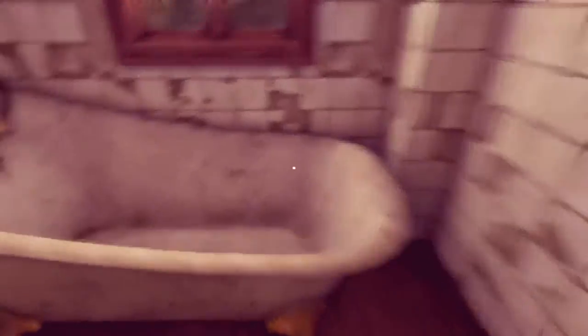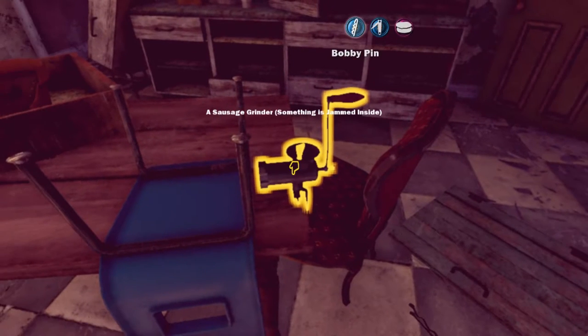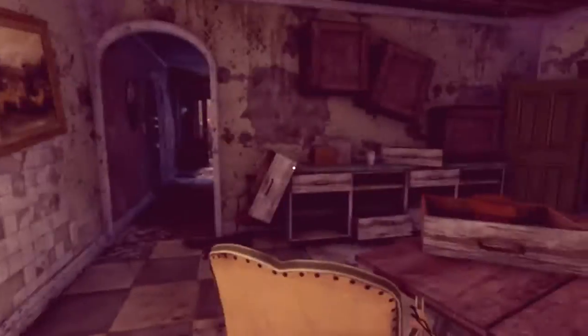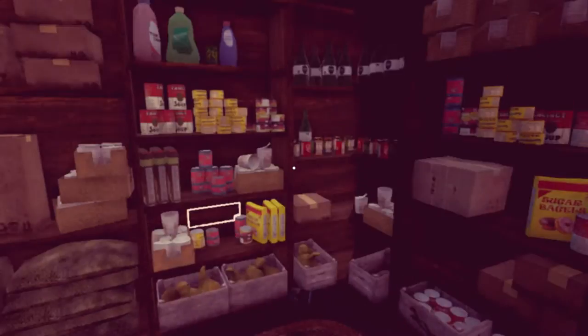I kind of imagine my character is just so stupid — they're making rancid corn syrup stew for no particular reason. This has nothing to do with actual gameplay, it's just a thing my character does because they're incredibly stupid. Press C to crouch and C again to not crouch. You can do this forever. I'm gonna crouch forever. This is the last video I'll ever see.